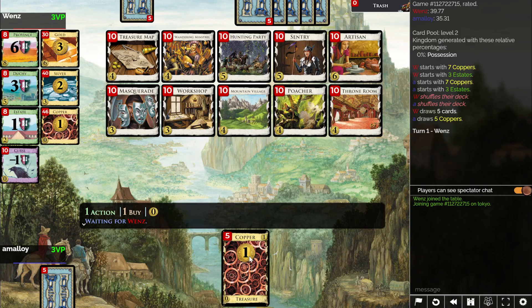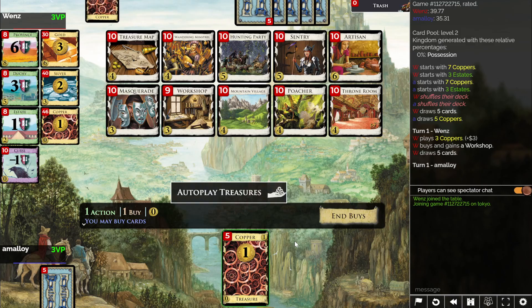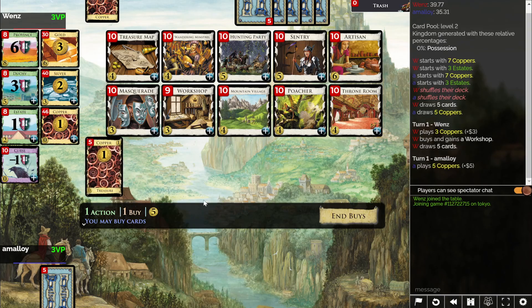Hunting Party and Sentry are probably reasonable things to buy if you start with five. I mean, you really just want to build up to a province every turn, right? What's the way to do that? I'd be inclined to go for Hunting Parties, but Hunting Party is a really bad first purchase. I think I get the Sentry and thin out, even though that's not that important for Hunting Parties.